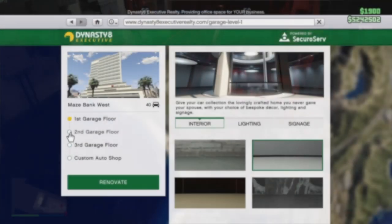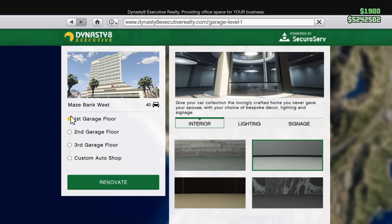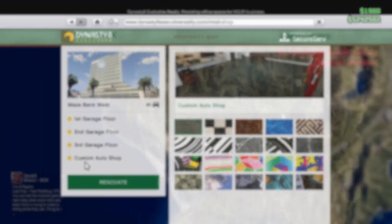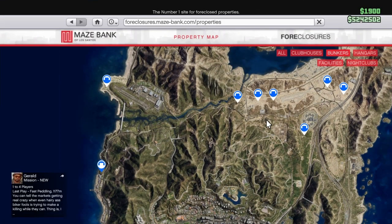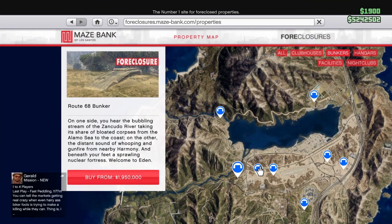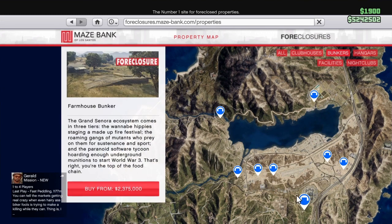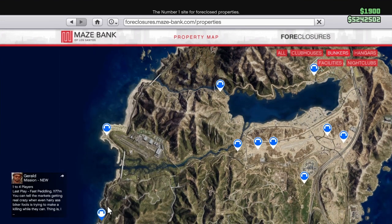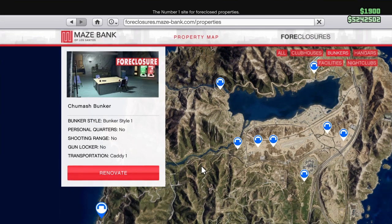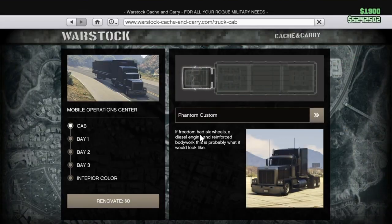Let's get right into the requirements. The first thing you'll need is a CEO office with the first garage floor — this is very crucial — and you will need the custom auto shop. For the second requirement, you want to own a bunker. Any bunker will work, but I like the bunker furthest south on the map, because it makes the glitch the fastest and most efficient.